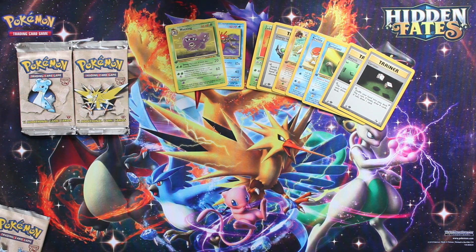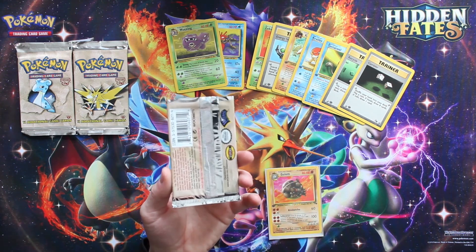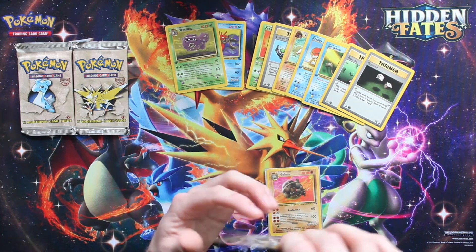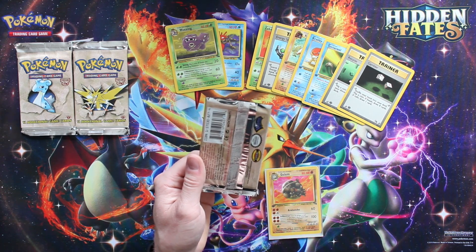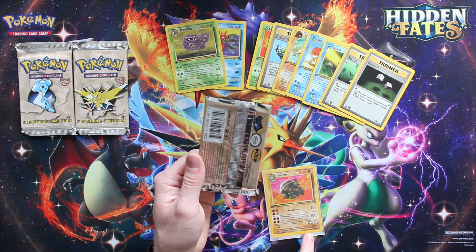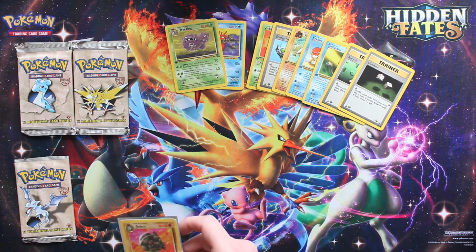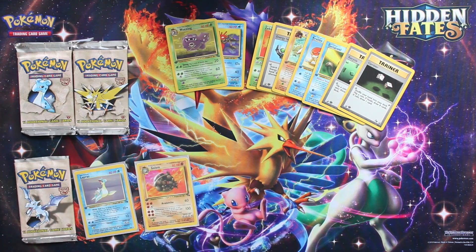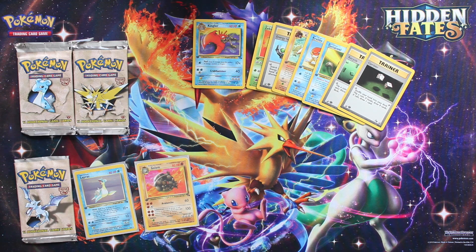Fossil came out after Jungle and after Base Set obviously. The card says Wizards of the Coast 1999. I actually think Base, Fossil, and Jungle all came out the same year - or at least close to each other. They really pumped them out quickly. Since we've gotten back into collecting, it's like four or five different sets have come out in just a couple months.